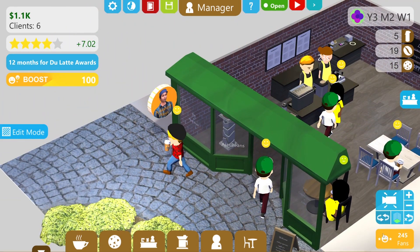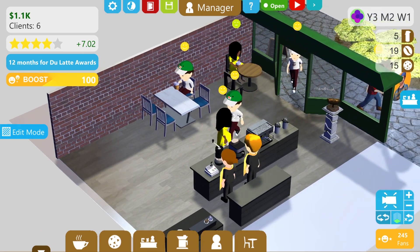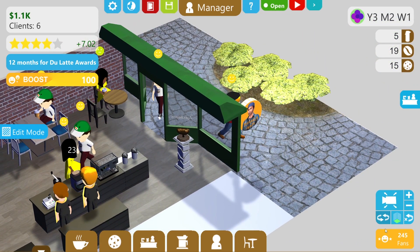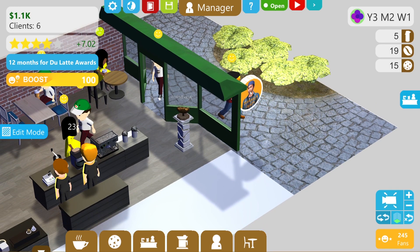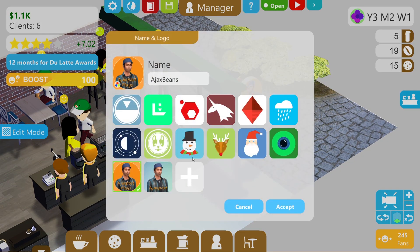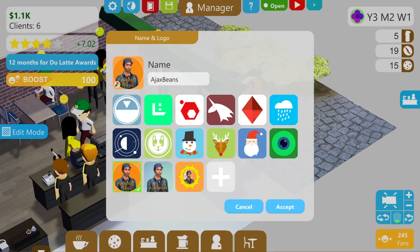I hadn't noticed until I came out of the shop and went into editing that it simply reverses the image on the front of the shop. That's what it should look like, but on the backside of Ajax Post - and no one wants to see that. It's simply reversed. So what I've done is I've actually created a reversible image, one that doesn't look weird in reverse. I want to add that now. I've called it Ajax Sun - there it is. That should look perfect - there's no writing on it, which is nice.